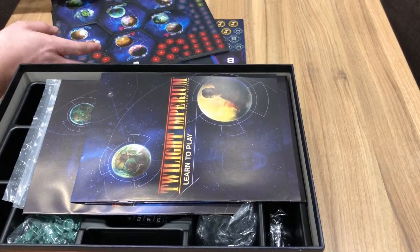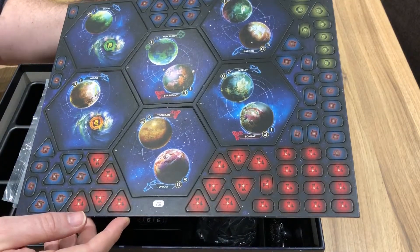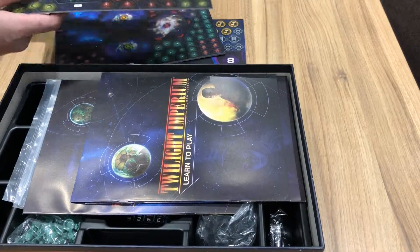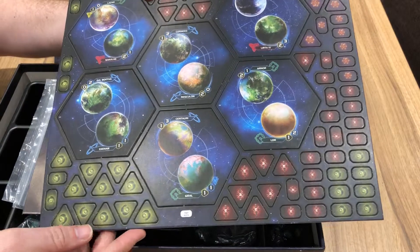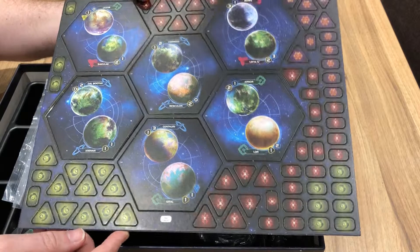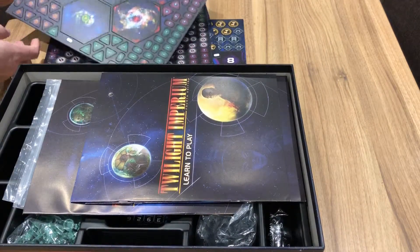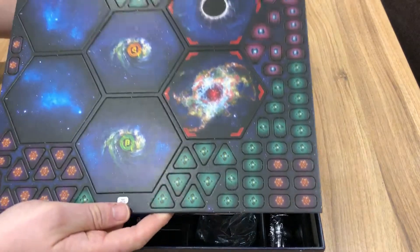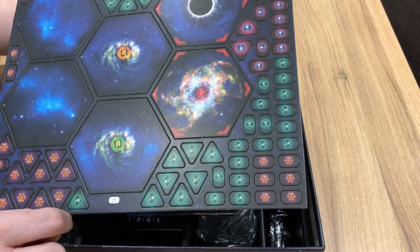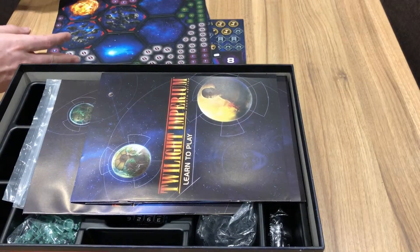I believe there are 51 different sector tiles in this game, all hexagonal, and lots and lots of tokens. One of my biggest criticisms with a lot of Fantasy Flight games is the number of tokens they put in their games, and this is certainly no exception. But when you're playing for the best part of eight to ten hours, I don't think I can really complain about the number of tokens.